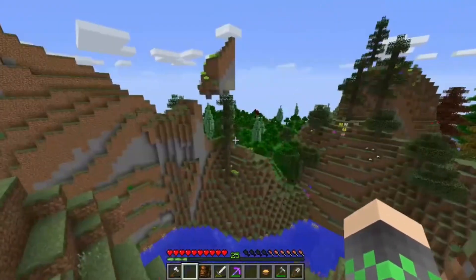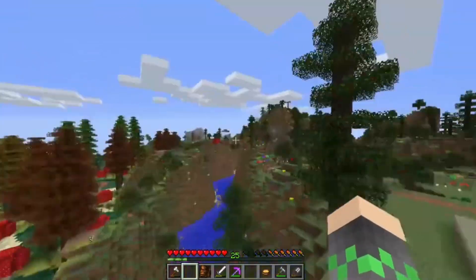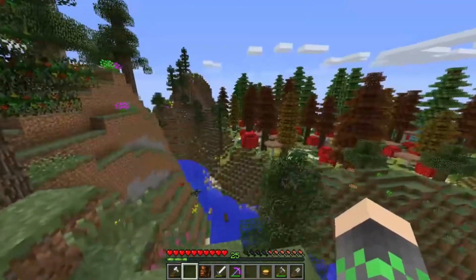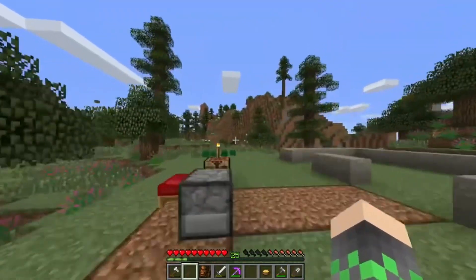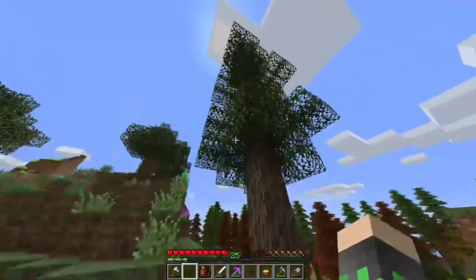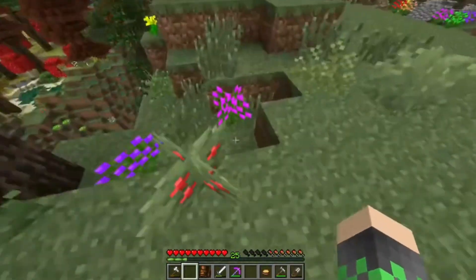We have this beautiful biome over there — we have this fungi forest, and over there is the updated version of the Mystic Grove, or Magic Grove, Enchanted Forest, whatever you want to call it. And since it is the Christmas season — as I am recording this, it is literally December 25th — we have Christmas presents, and another cool feature is that whenever it's Christmas time the leaves will light up with Christmas lights. That is so awesome.